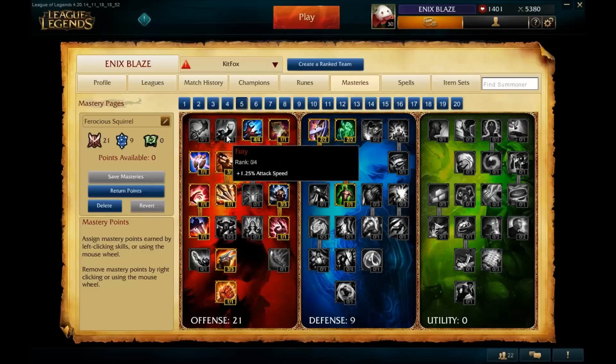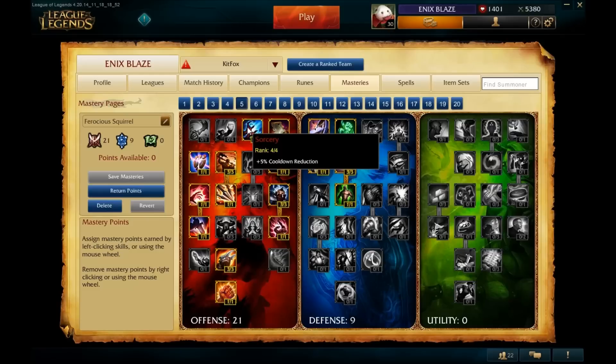The next masteries we're going to look at are Fury and Sorcery. Both give you five percent in either attack speed or cooldown reduction. The biggest difference is that attack speed is less efficient than cooldown reduction. Cooldown reduction is capped at 40 percent in game, whereas attack speed can go over 200 percent and still not reach the cap depending on the champion. You'll notice in a lot of guides that people like to take Fury over Sorcery on Gnar, but to me it makes more sense to take Sorcery, and I'll explain why.